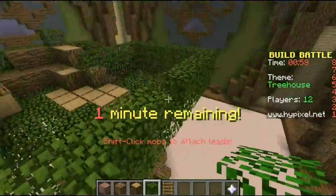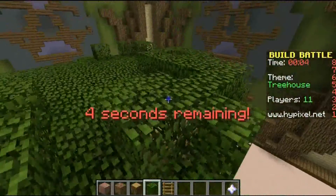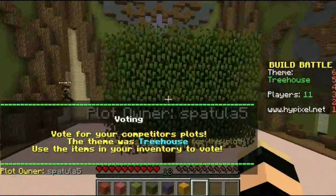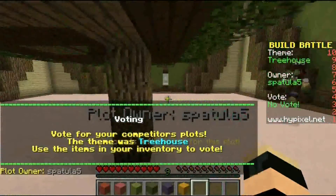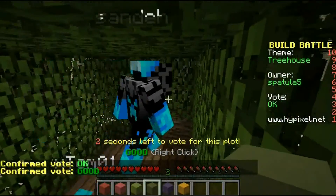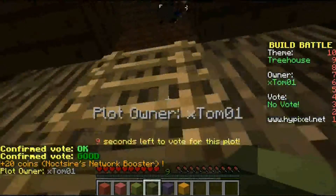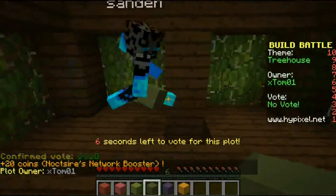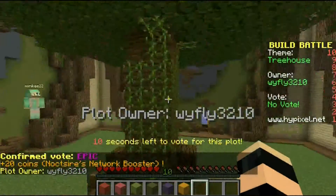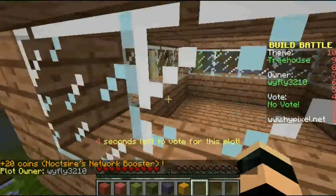Leading up into the tree house — and there we go, this is the room. I only have a minute left so I better hurry it up. There we go, that's my tree house! Okay, so this person's tree house has no ladder. It's pretty small — I'll give it a good, I'll be generous. Oh, I like this one. I'll go up the ladder — wow, I'm gonna give it an epic!